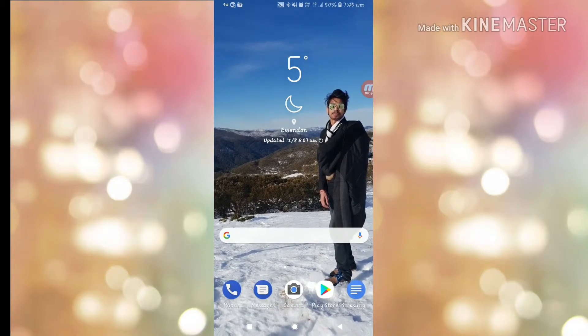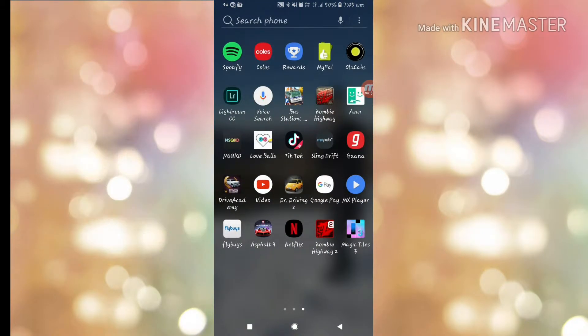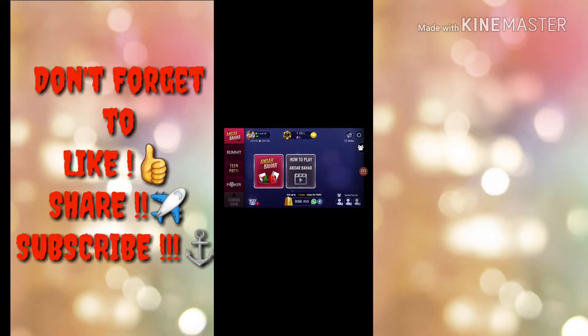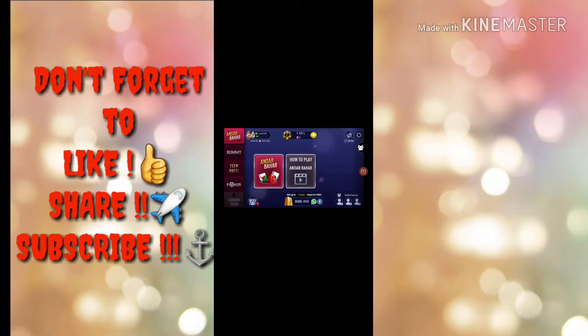I've got a great idea for that, so let me open the game first. I got a bonus of 55,590 — let me collect it. You can see I just have 1.5 lakh chips and I want to increase this. I'm not satisfied with the current amount, so in order to increase this I'm simply going to purchase chips. But here's a twist — you must be wondering what I'm saying, but if I just purchase then what's the hack?